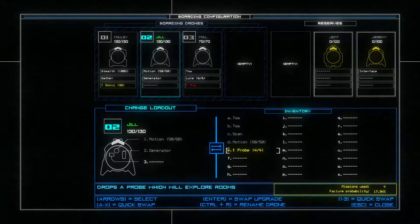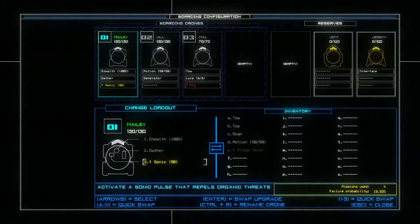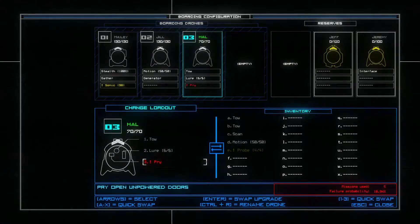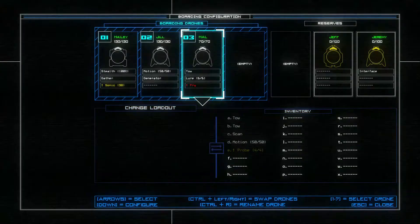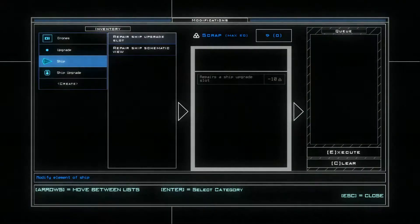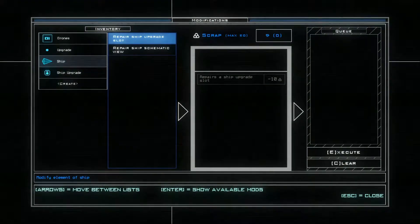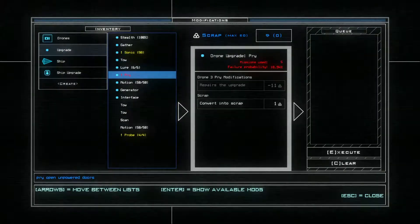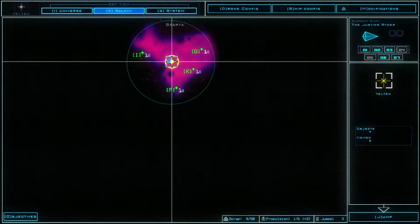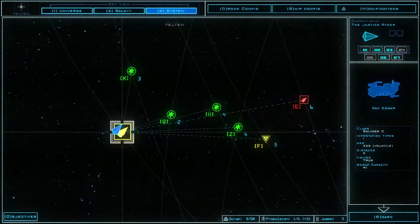We need to go back to the drone config and outfit this — we need the generator. What else would be useful? The sonic module is damaged too — 20% chance of failure. This is also damaged. Let's see if we can fix some of these. I'm not sure exactly what ship upgrade slots do. We don't have enough scrap, so there's not too much we can do — I think we're just going to have to move on to the next ship.